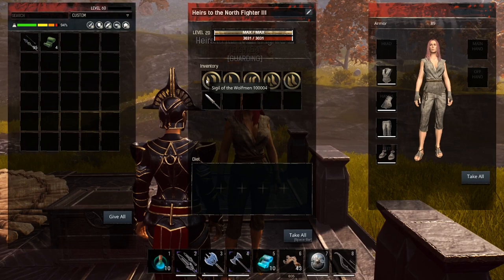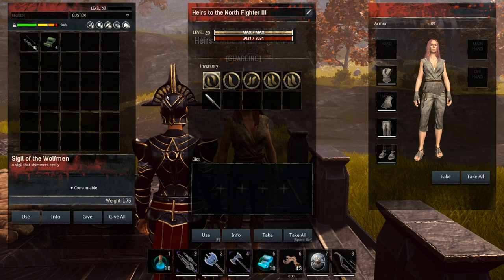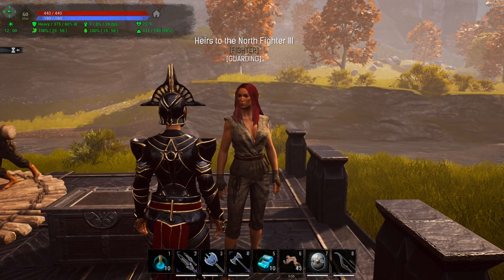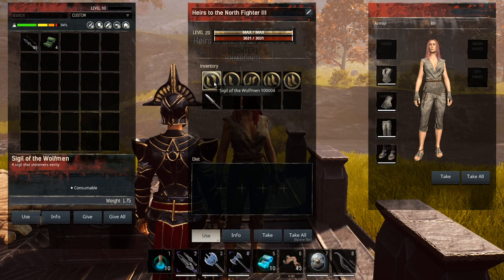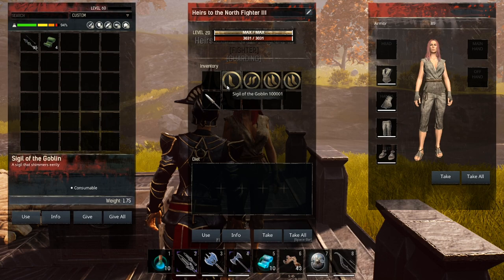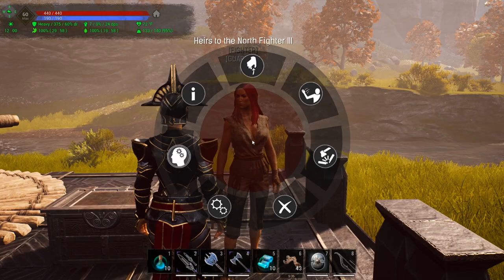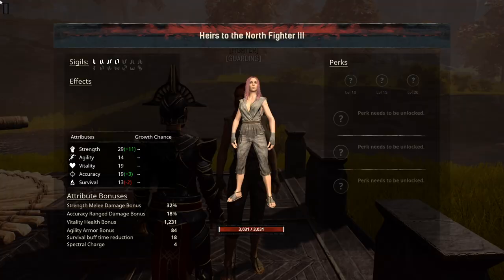The sigils can be used in two ways: they can be used on your character or they can be given to a thrall. You'll see that I have two of the same sigil in this thrall's inventory. Looking at the stats, we have no sigils currently placed. If we go back into the inventory and click use, it says 'use a sigil on a follower' — a very cool journey step. We'll click through these and use them, and when we get to one that's already been used it's just not going to apply.